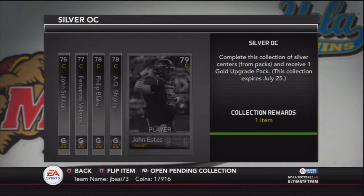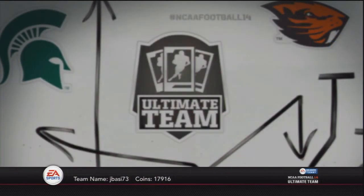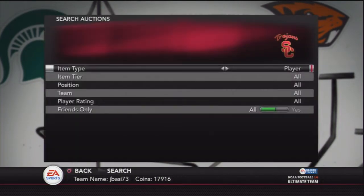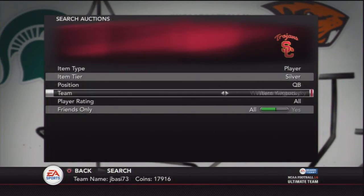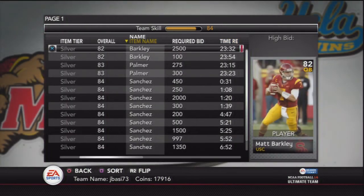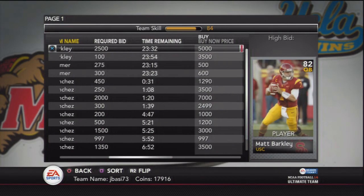Especially if you aren't planning on finishing these collections, you need to just stick these guys up on the auction, because as soon as they're necessary to fulfill a collection, their price instantly goes up. So I'm going to show you an example of Matt Barkley. My tip was to check out the new collections and make sure some of these guys aren't sitting in your reserves, because if they are, you want to put them up on auction right away — it's going to be an easy way to make some easy coins.